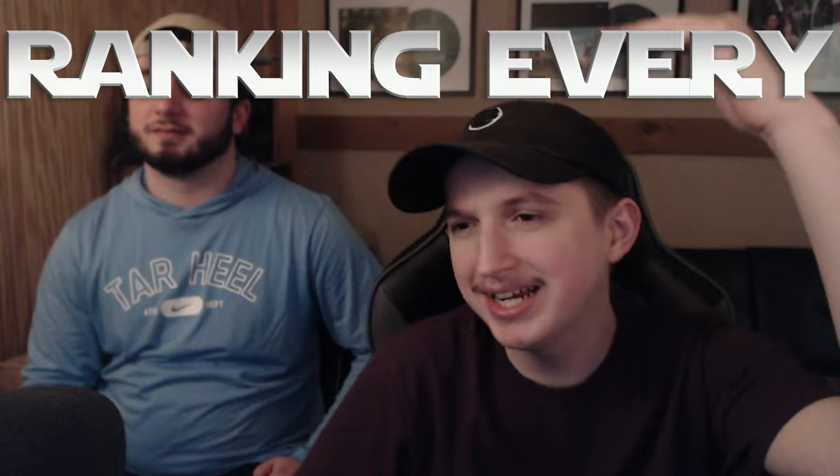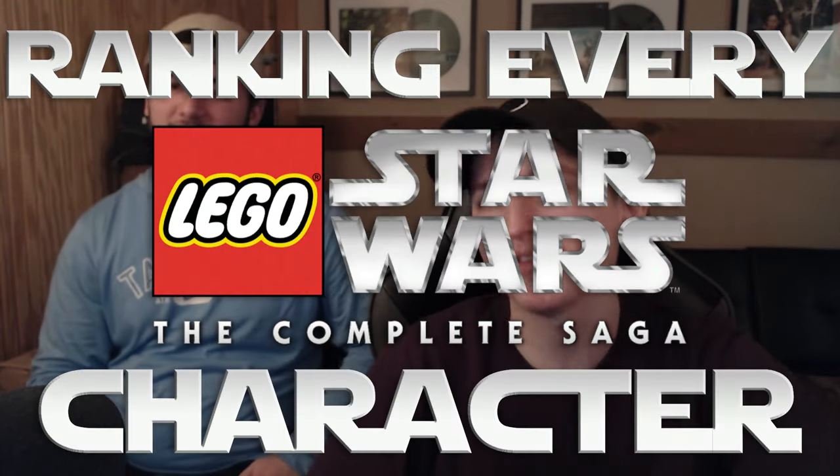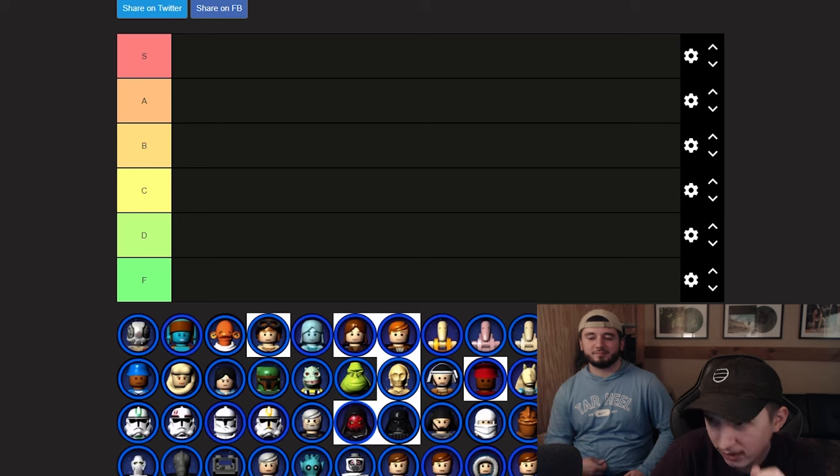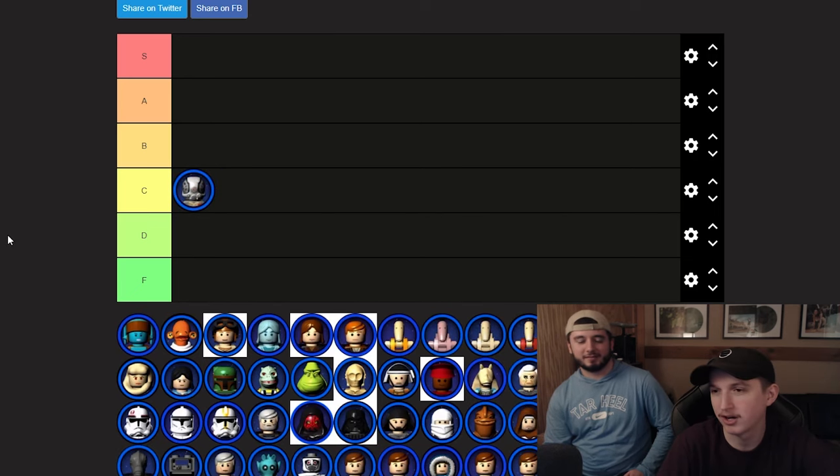Alright, six tiers: S, A, B, C, D, and F. We're ranking every single LEGO Star Wars: The Complete Saga character. We've got 126 characters. Starting off with 4-LOM — probably C tier, middle of the road. Next, Ayla Secura — I gotta figure out how I want to rate her.